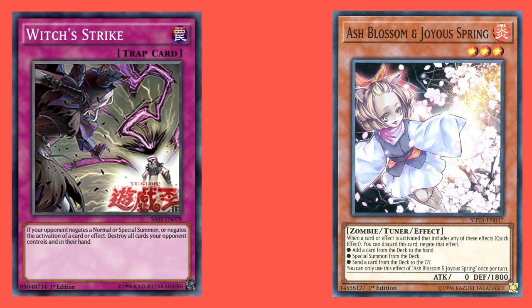If a card doesn't say it negates the activation of a card or the activation of an effect, it cannot be used with Witch's Strike. Ash Blossom and Joyous Spring is the type of card you can't use Witch's Strike in response to, or in the chain following, because you would never actually respond to the negating card.